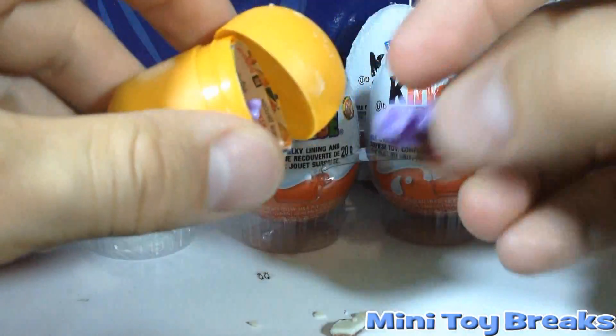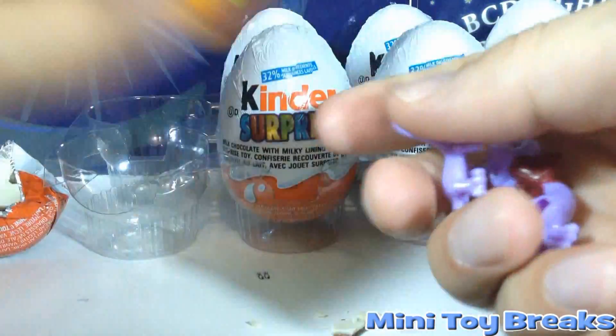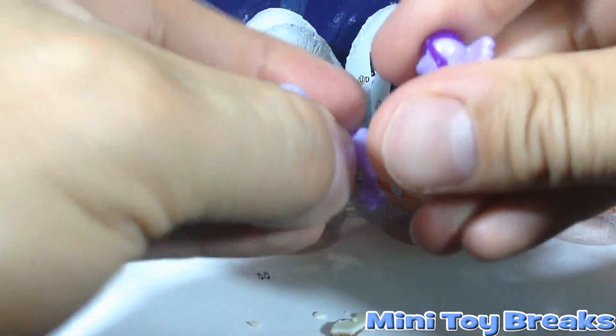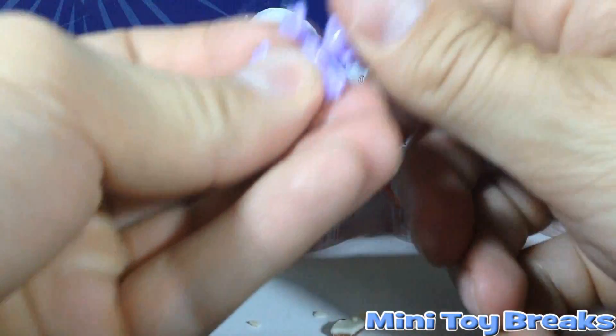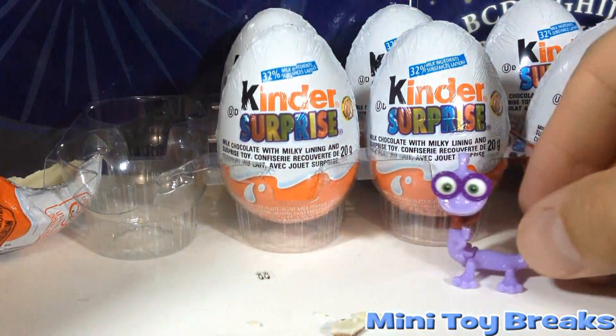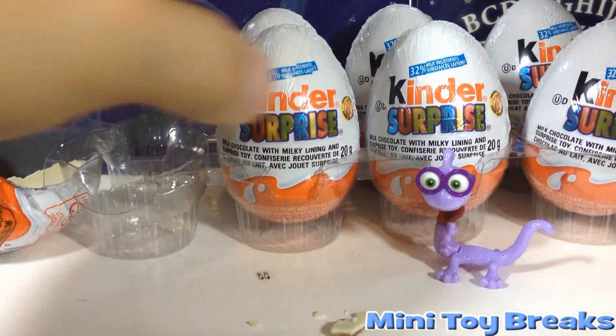0 for 1 on the first egg. There we go — we got Randall! Let's put him together. And we're off and running. We've got 1 out of 9.